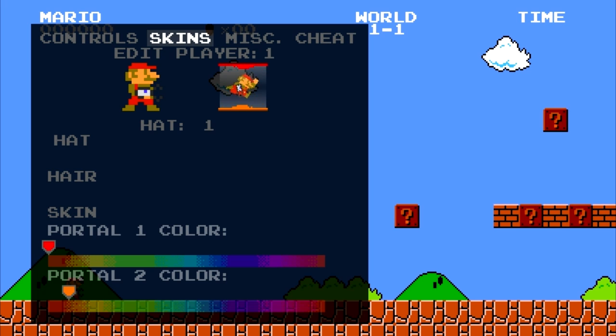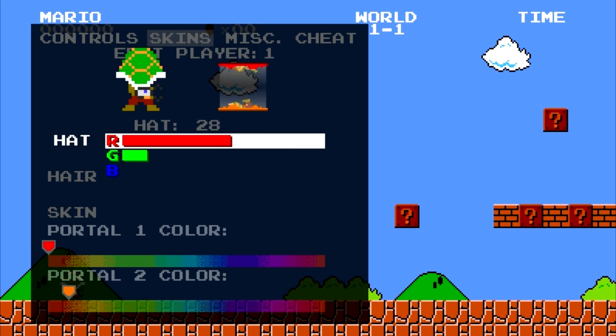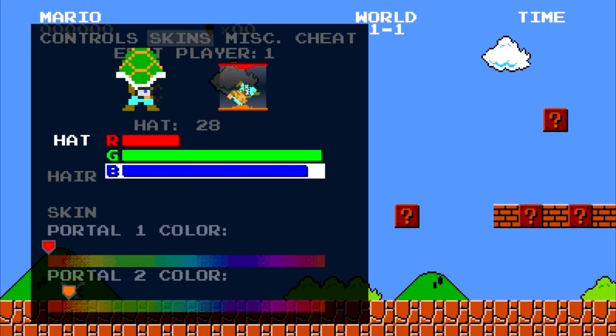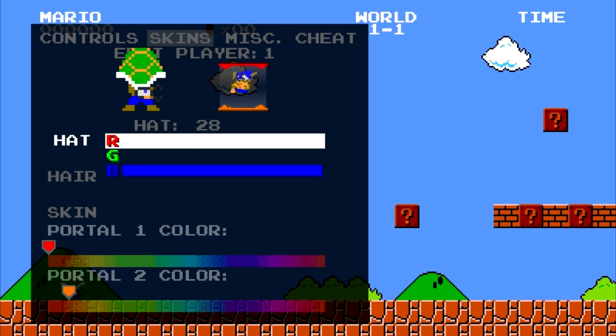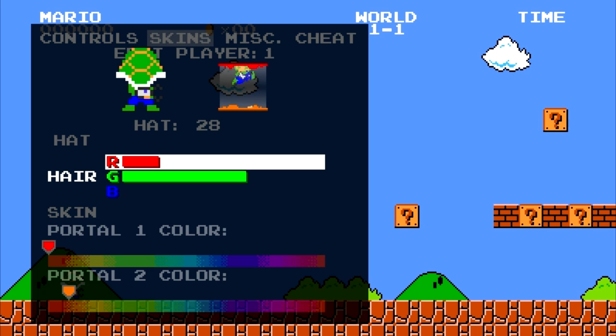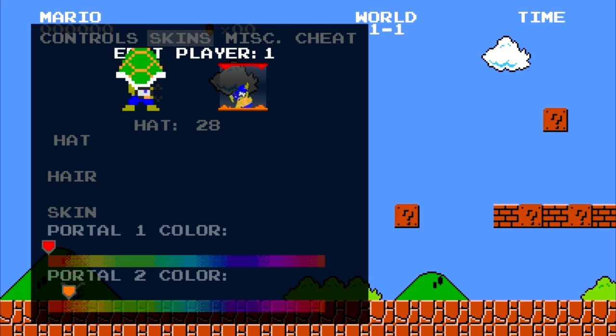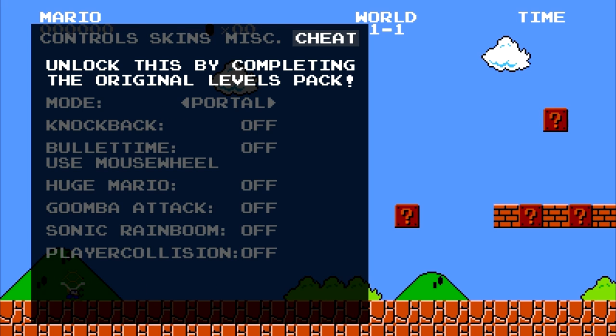There are also skins so we can change our hat — go with a little fedora with a feather in it, a bowler, a top hat, cat in the hat, wearing a bird or a banana on your head, or a toilet. Anyway, you get the picture, there's a lot of hats. I might go back for the banana hat, although the turtle shell is nice too. We can also change the color of Mario — let's go with blue Mario, the way he was meant to be. There is also multiplayer — which is kind of neat, but I haven't really tried it out myself.